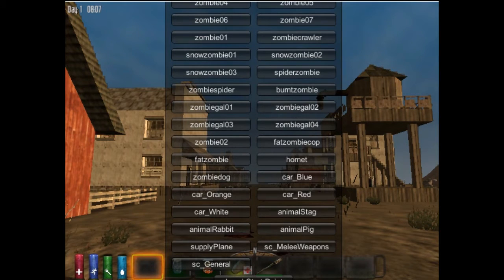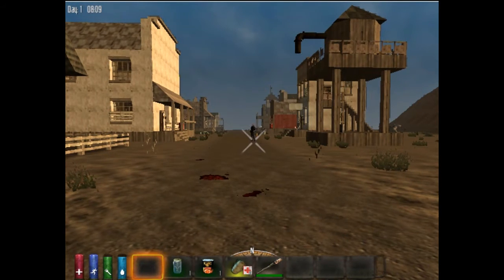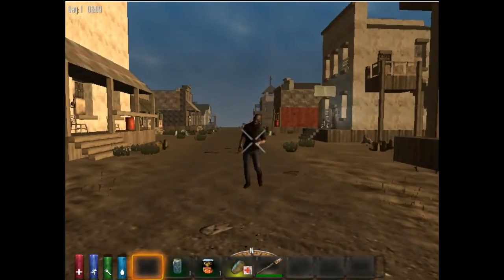In debug mode you can spawn all different kinds of things, but Zombie One is the one we want — it's the only mocap zombie they have right now. I'm betting they'll copy over different animations and scripting to make them look different later. Anyways, let's spawn him up. There he is — here's our mocap zombie, and this is what I initially notice.